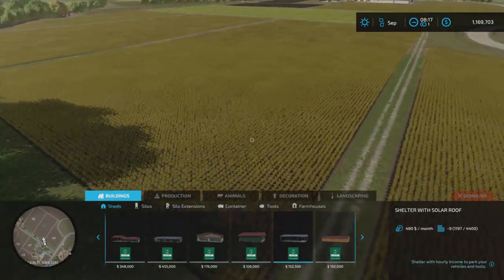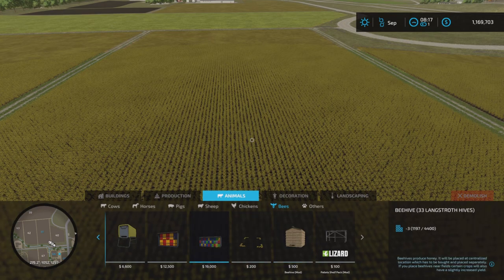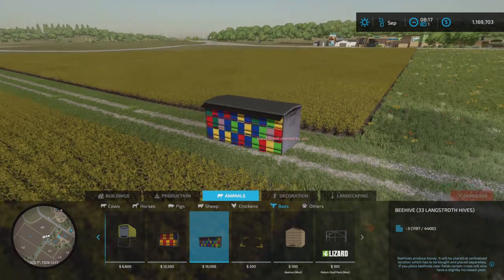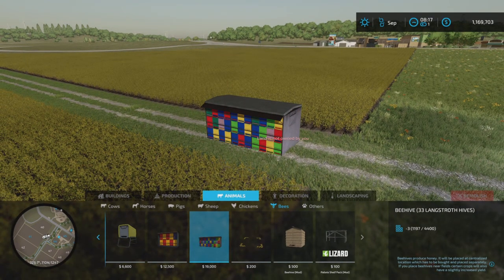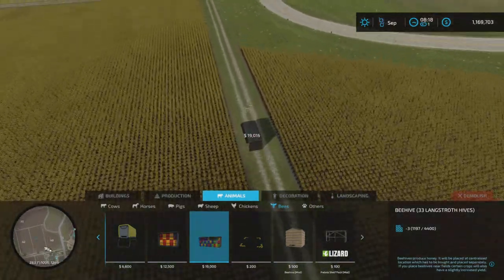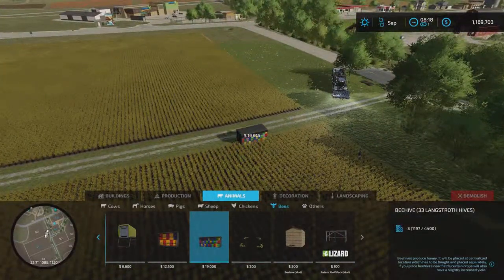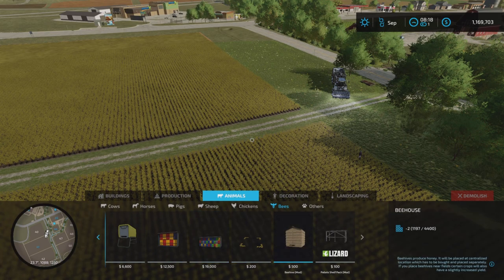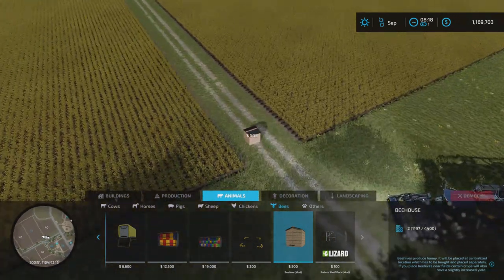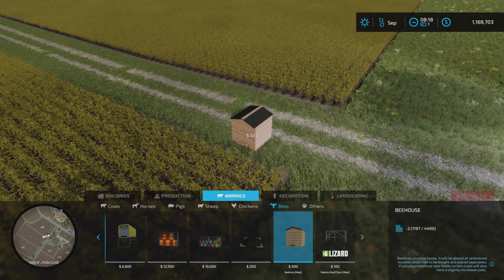So what I'm going to do - I'm going to use this crazy harvester. First, I'm going to harvest this field with no beehives. Then for the second test, I'm going to place down four of the in-game medium beehives, one in each corner. These have a range capacity of about 150 meters. Then for the third test, I'm going to place down four small ones - these are the ones I have on the Pemberton farm right now. They're only 500 bucks to buy, while the medium ones are 19,000.